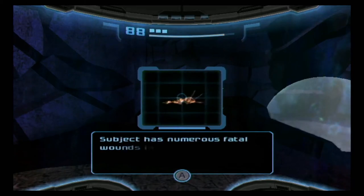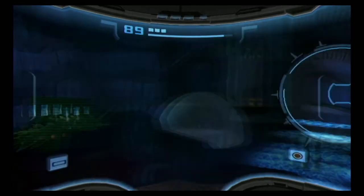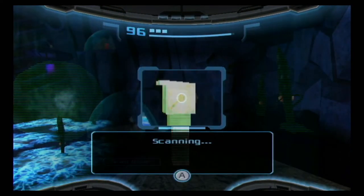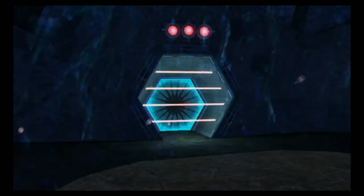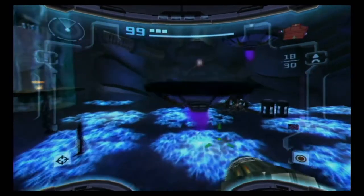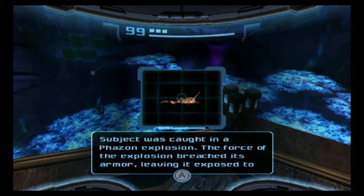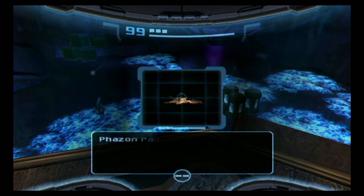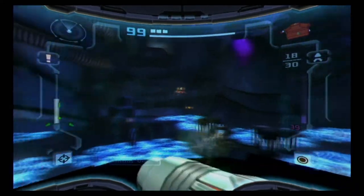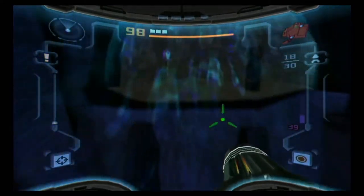Here's another space pirate. Subject has multiple fatal wounds in the back — all from space pirate weaponry. Such termination is often the punishment for cowardice among space pirate commandos. We're going to need to deactivate three locks in this room in order to remove the beams on this door, which appear to be space pirate in origin. Another dead space pirate — subject was caught in a phazon explosion; the force breached its armor, leaving it exposed to phazon radiation and the toxic atmosphere of Dark Aether. A bit of a double whammy — phazon and then this corrosive garbage.